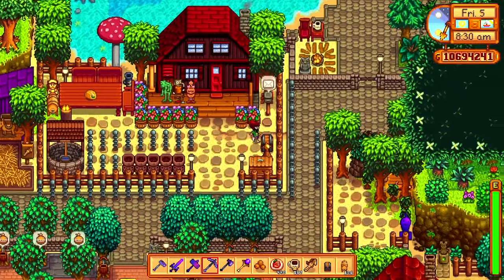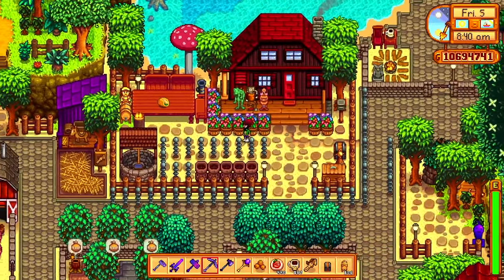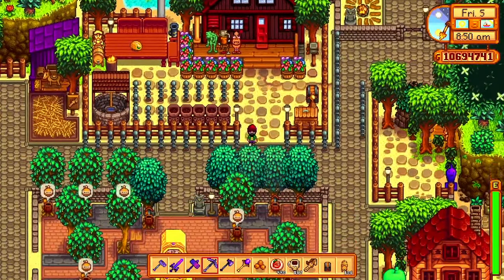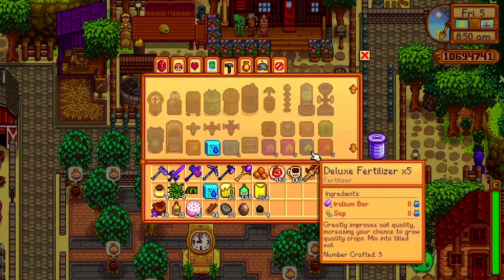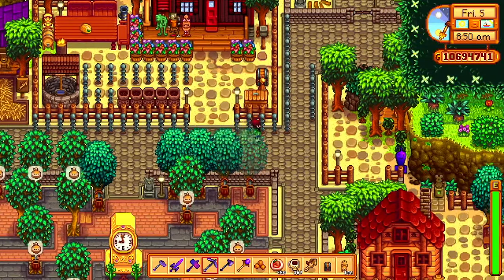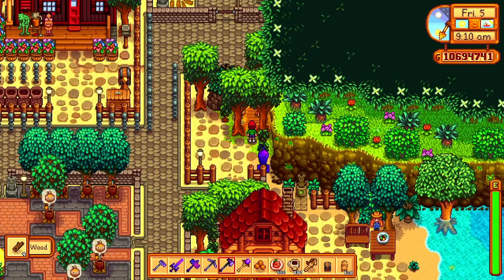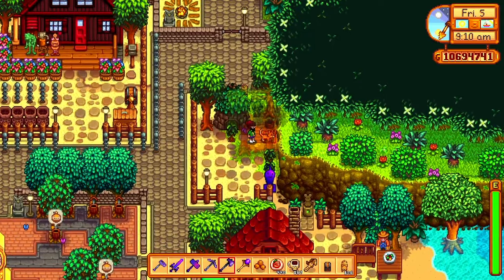Outside, this is the outside of the farm - this is the beach farm by the way. We've got a couple of summer plants planting. Golden Lewis in the left hand corner, because why not. We've got a load of lightning poles for the crystalariums - we need them for the crystalariums. And then we've got the iridium probus which was nicely found in the other part of the forest down below. And then we have our cat that is in the corner.